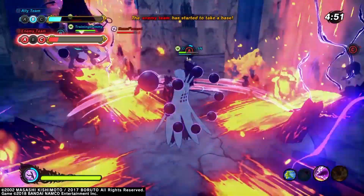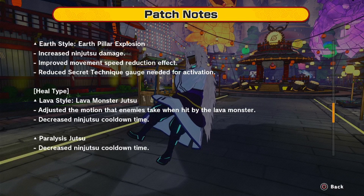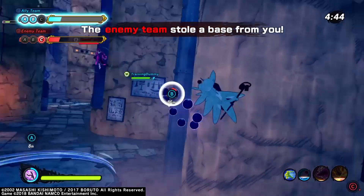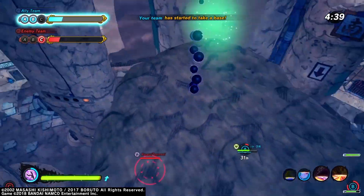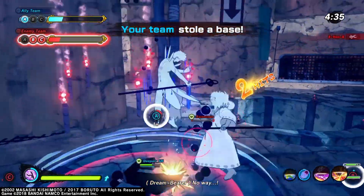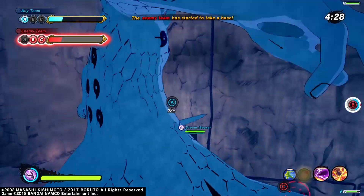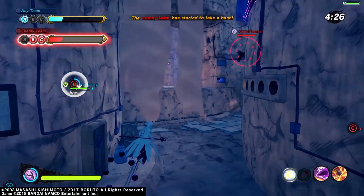Heal types — lava style dissolving jutsu got an adjustment. It adjusted the motion that enemies take when hit by the lava and decreased the ninjutsu cooldown time. Now when enemies get hit by it, they get stunned long enough for you to start a combo, so that's pretty crucial. Paralysis jutsu got a decrease in ninjutsu cooldown time — it's only eight seconds now, I think it used to be like 12 or 11, so this might be a viable move now too. And gentle step twin lion fist adjusted the motion that enemies take when hit while in midair, so yeah, that's crucial too.